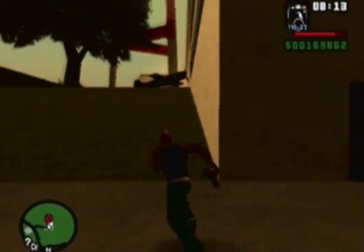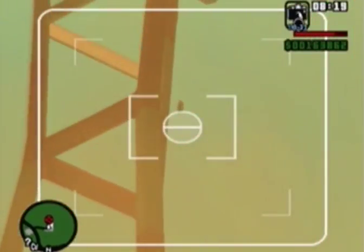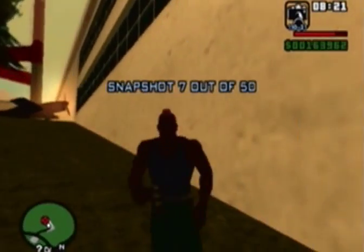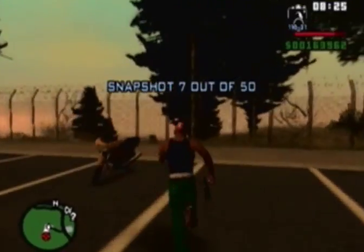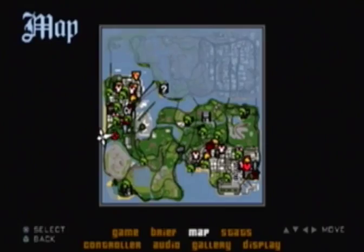I think it's on top of this radio tower — yep, right here, over this weird red radio tower is the next snapshot, right above the remains of the airplane. I might take this bike here. I'm pretty much done with the jetpack where I need to go anyway.